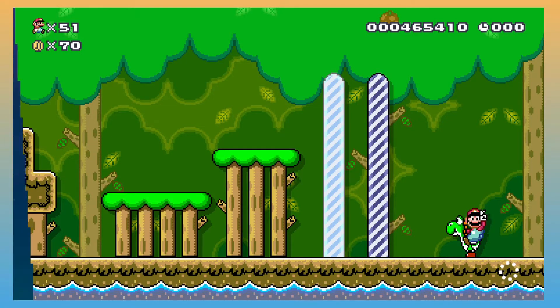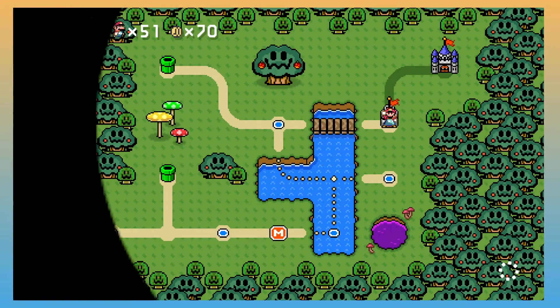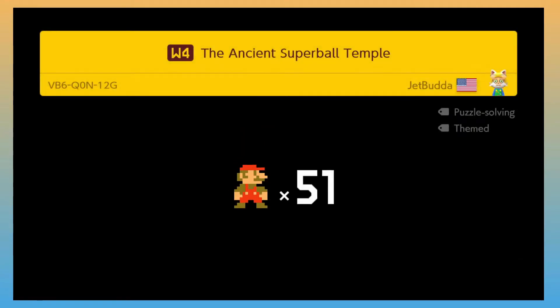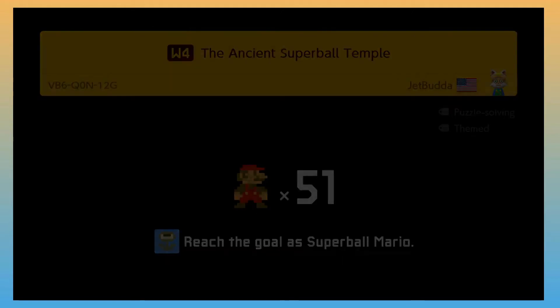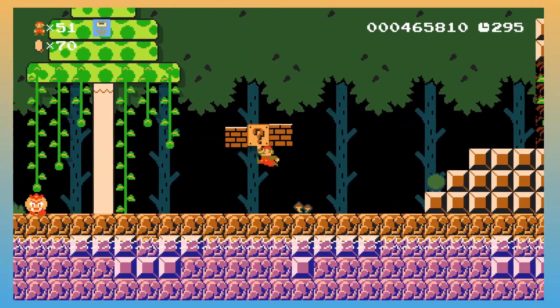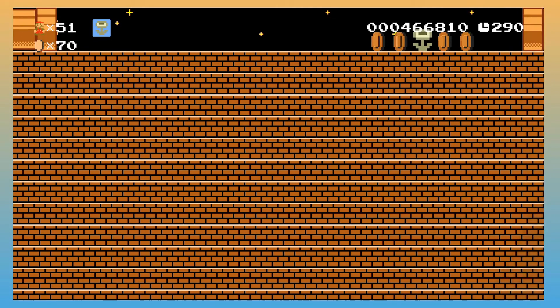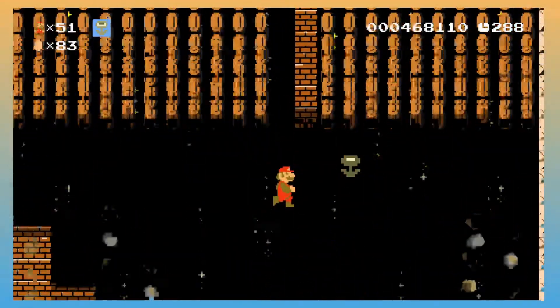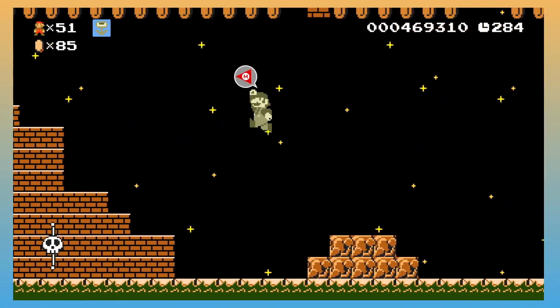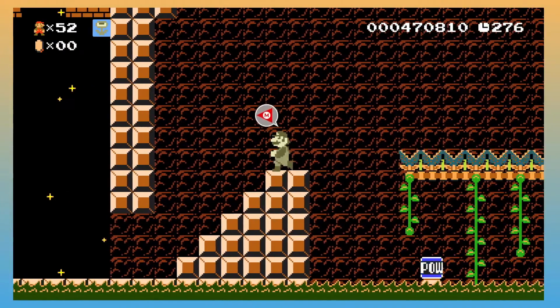I think the next level is one that I might have already showcased before. I technically consider this one a fortress, despite the fact that it's the level right before the castle. This is the Ancient Super Ball Temple — one of the few levels with a clear condition. Past me was definitely Indiana Jones-inspired.